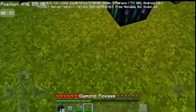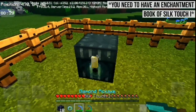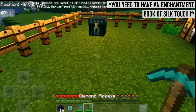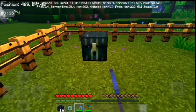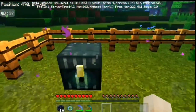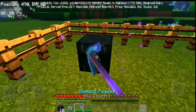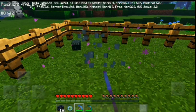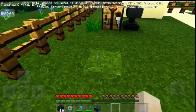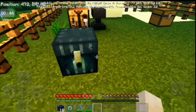But if you break an ender chest with a diamond pickaxe with Silk Touch, then it would not leave any residue and give you the ender chest back, so you can place it again somewhere like this.